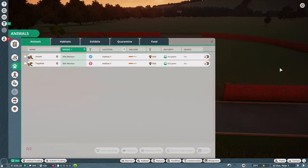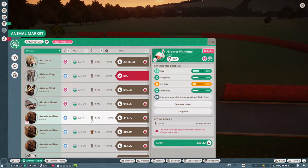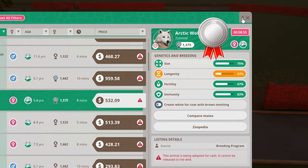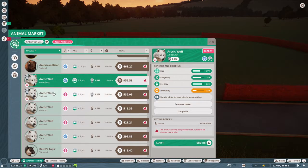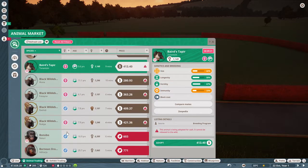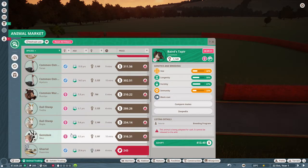What animals to get next? Let's have a look. Aardvarks. Arctic Wolves — they look fun. This one has a silver medal. We could get two Arctic Wolves, but I don't know. Or should we get a tapir? Actually no, there's only one of them. Little Beast. I can't afford any of them, so skip past them.